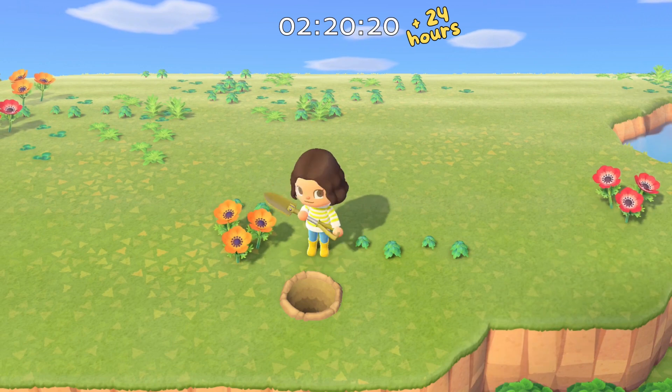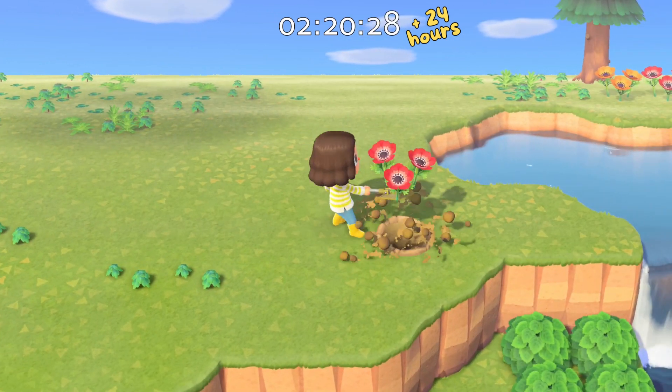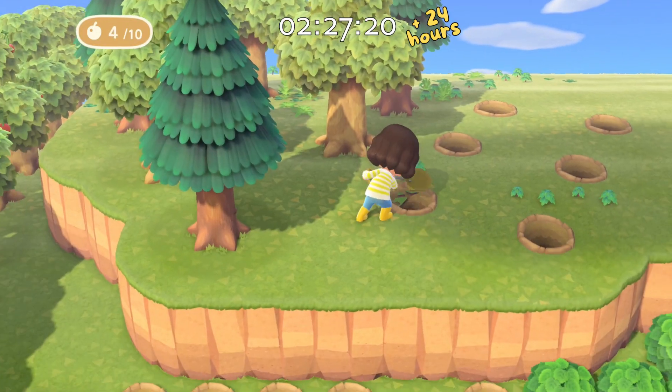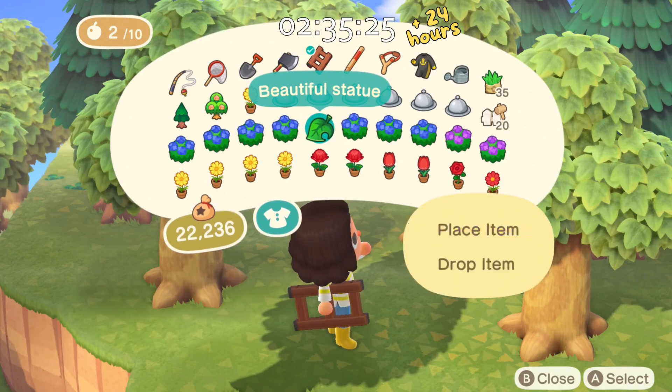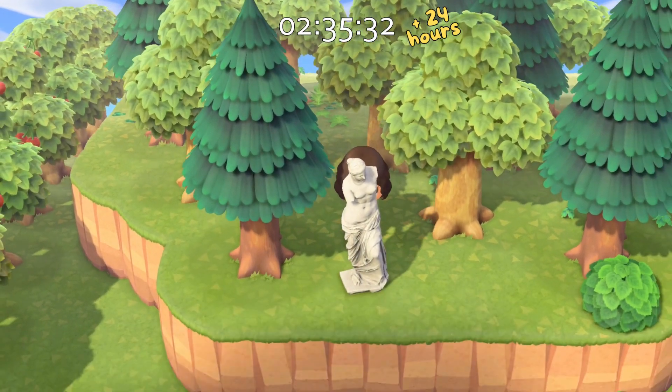The first thing I needed to do was clear the area. Because I decided to use all white flowers on the island, I did have a lot of red and yellow ones that I had planted at the start of the challenge. So I decided to use them on the third tier cliff — I have to dig them all up anyway so I might as well use them.